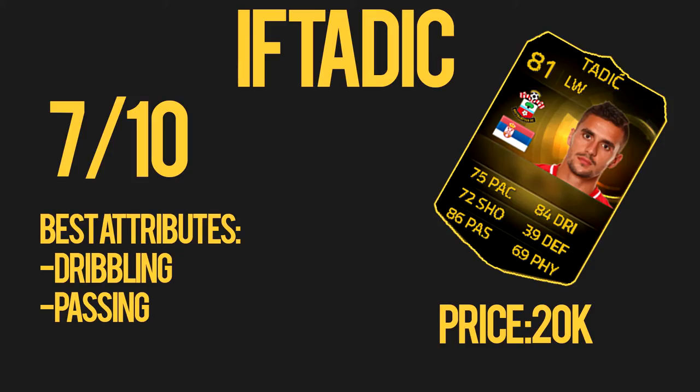In-form Tadic for me got a 7 out of 10. If he were played as a CAM, he'd probably get a 9 out of 10. His best attributes are dribbling and passing, and for 20,000 coins he's not bad. But it's really about how you play him — if you like to run down the wing and cross it in, definitely use him. If you want goals, don't use him, as he only scored three goals for me. He didn't get any assists because I mainly swapped him over with Bojan or Vargas trying to score goals.